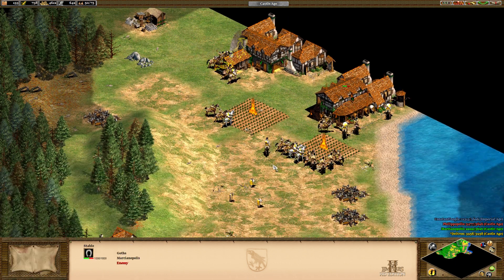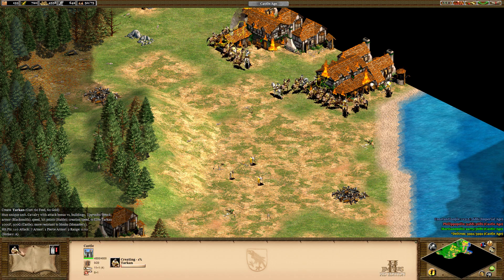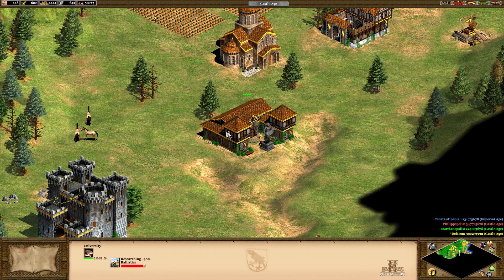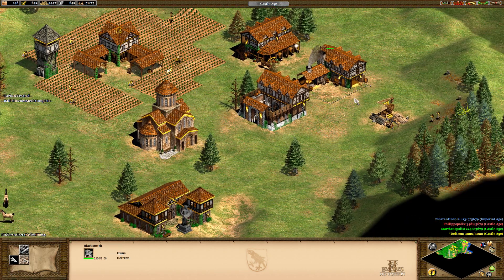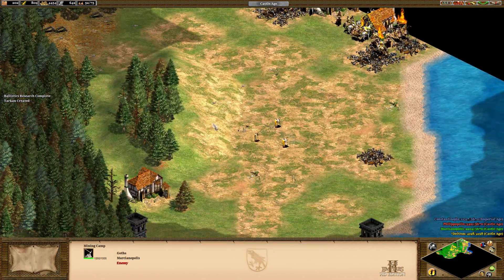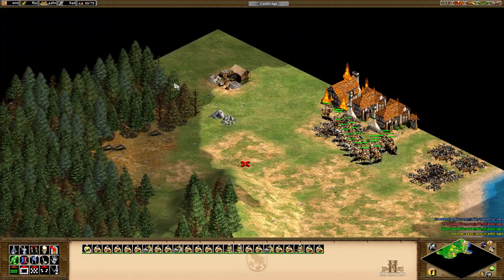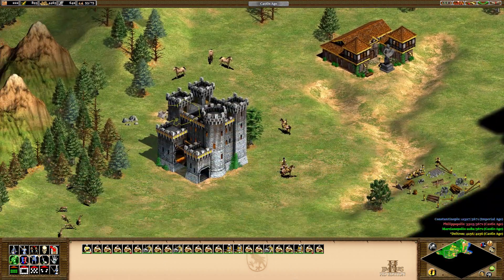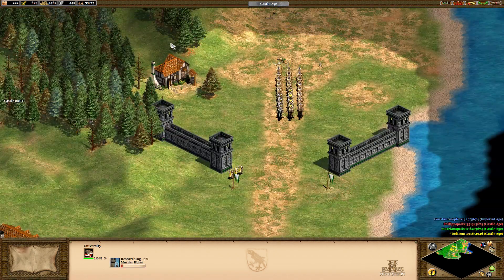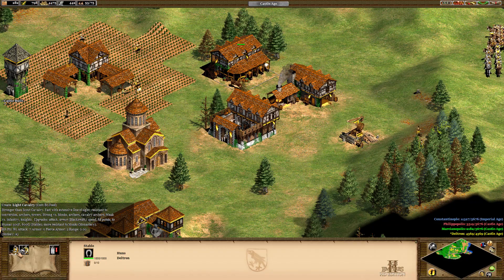Did we just incite Constantinople? They haven't attacked us at all. Any upgrades we want to get? Strength on buildings — castles — that'll be worth it, just in case Constantinople decides to attack. 'Will 500 more gold stay your hand?' Nope, it will not. I'm a greedy bastard, man. Monks, you're doing great healing our troops. Let's just make more Tarkons and then we'll attack red next. Maybe we can find another relic. Light cavalry coming up, then we can just spam those out.